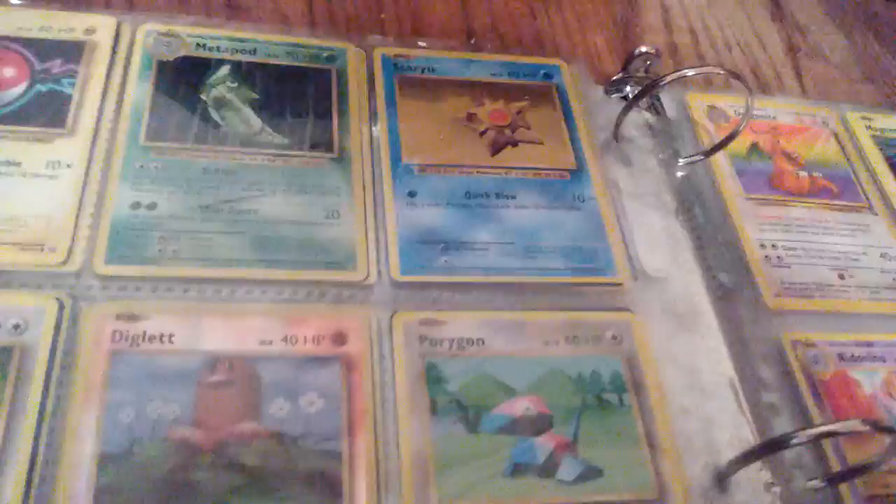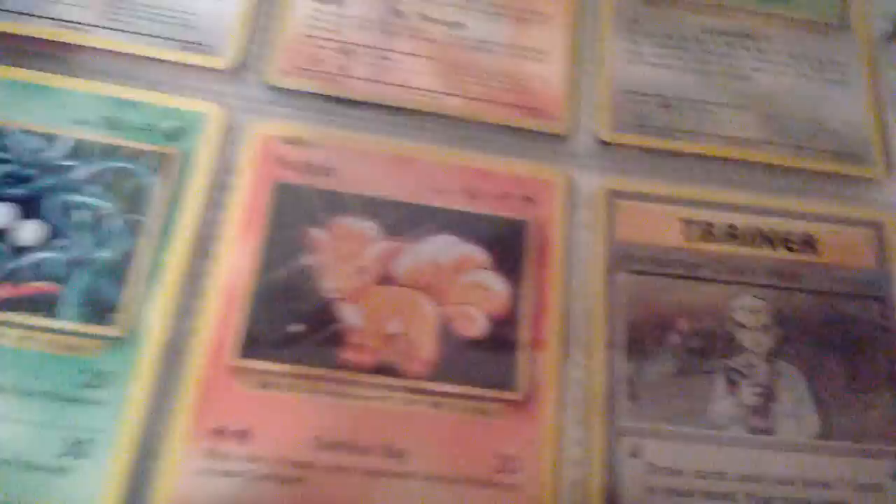Now my Evolutions cards: Charmander, Charmeleon, Dewgong, Electrode, Caterpie, Drowzee — oh, this one's here for some reason, I'll change that. So we got Electabuzz, Machop, Voltorb, Metapod, Staryu, Rattata, Diglett, Porygon, Tangela, Vulpix, Professor Oak, Dragonite, Magnemite, Voltorb, Nidorino, Growlithe, Poliwag, Seel, Gastly, Starmie, Diglett, Caterpie.